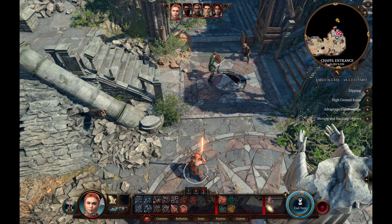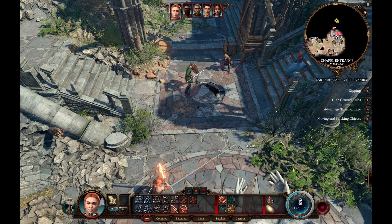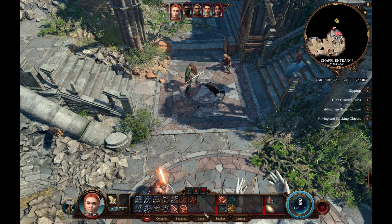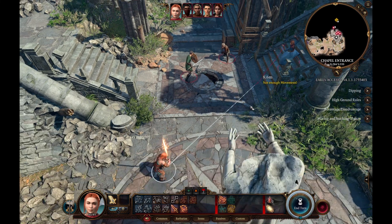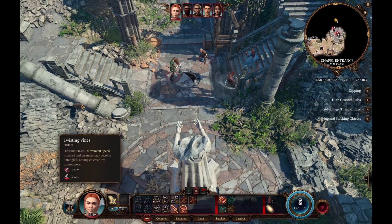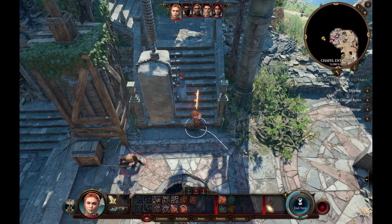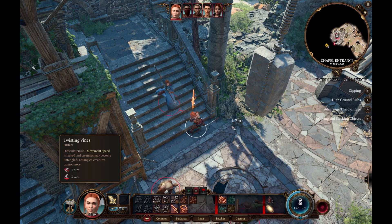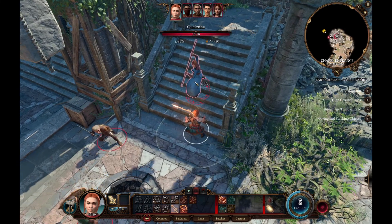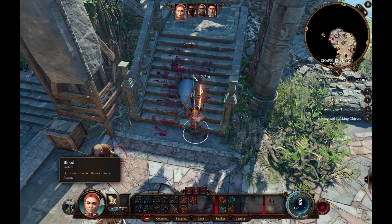Here we are at the Chapel Ruins. We've aggroed the group that's trying to loot it and we're going to be taking them on solo as our Barbarian. First thing: I've taken the fiery sword that Commander Zhalk on the Nautiloid was using — it's actually not that difficult to help the Mind Flayer kill him and steal his sword. It's certainly the strongest two-handed weapon in the Early Access, and quite fitting for a Barbarian. So, one hit, one kill — mage is gone.